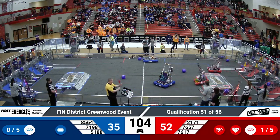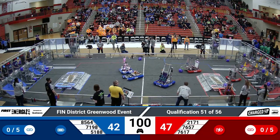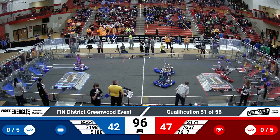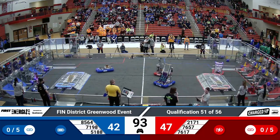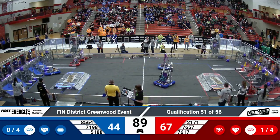76-17 successfully demonstrating a cone in the top part of that grid. That's worth 5 points for their alliance. The name of the game this year is Lynx. A link is 3 game pieces horizontally across the grid. They need 5 of those to get an extra rank point for their alliance.